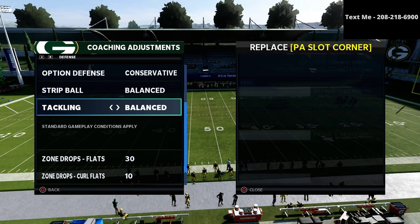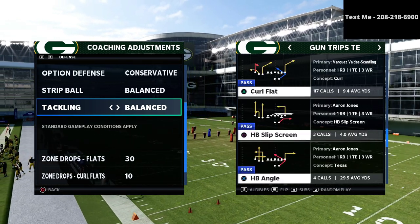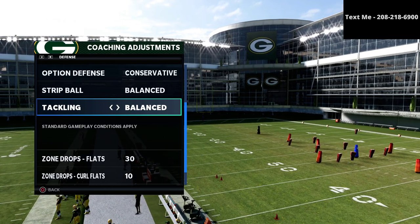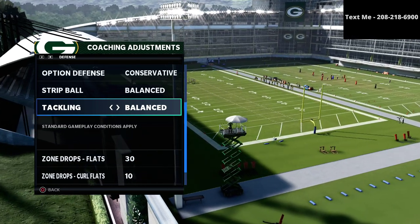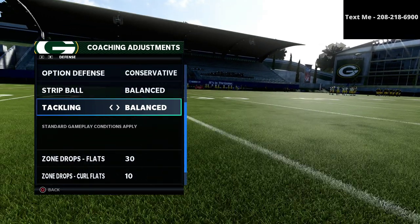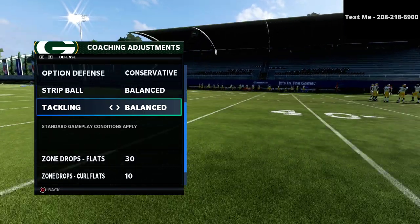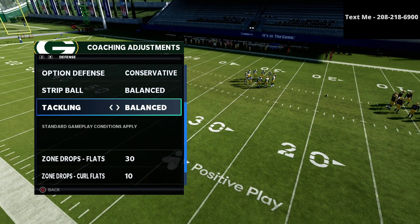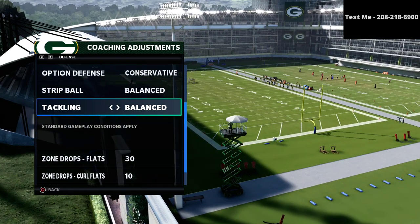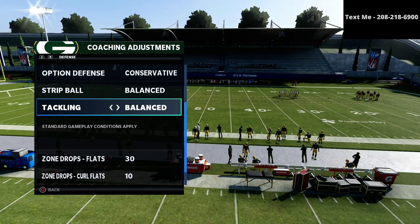In this video we're taking a hard look at the trips Titan offense and asking how we can learn to stop it. We're going to be using our nickel 335 wide defensive guide. If you haven't already got the guide, this video is just an excerpt of it — you can get the entire defensive guide in the description for just $15, where we walk you through step by step how to shut down any offense in Madden 21.